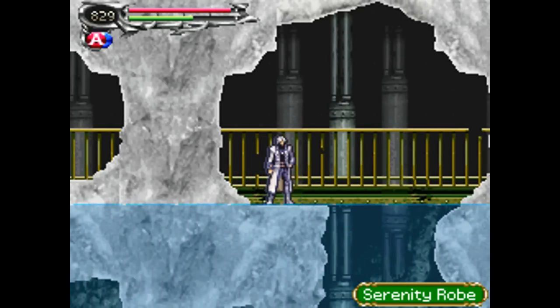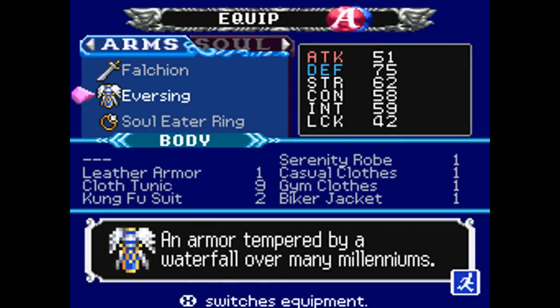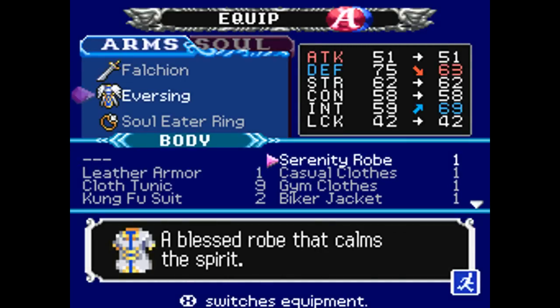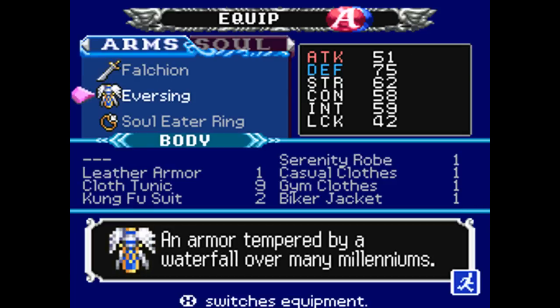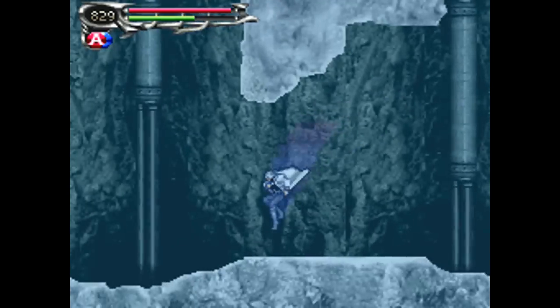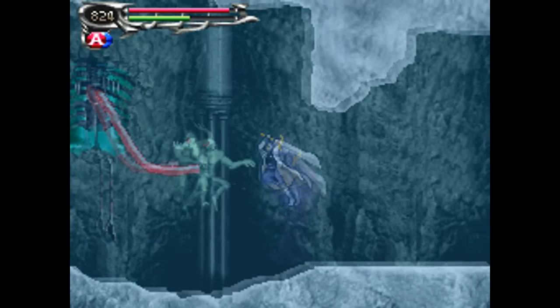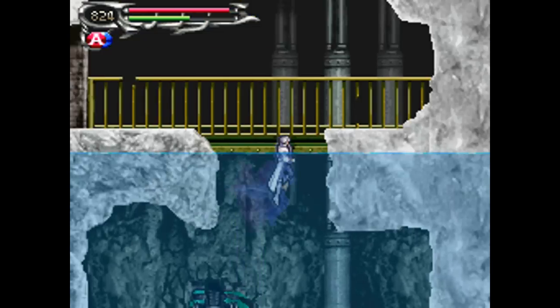The Serenity Robe is up here, and if we take a look at that — it's a blessed robe that calms the spirit. As you can see, it boosts intelligence by a whopping 10 points, but it does lower defense quite a bit. So if you're doing a strategy with soul-based abilities on a boss, the Serenity Robe might be the way to go if you don't plan on taking many hits.